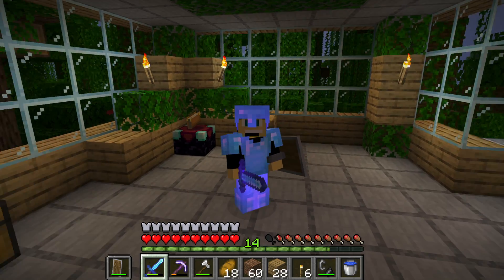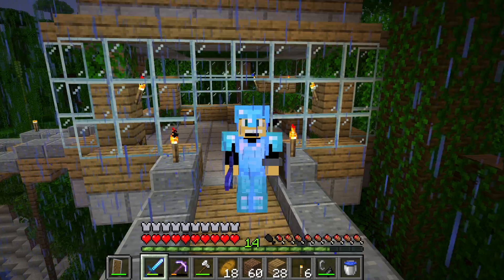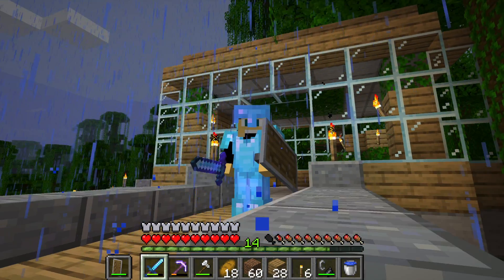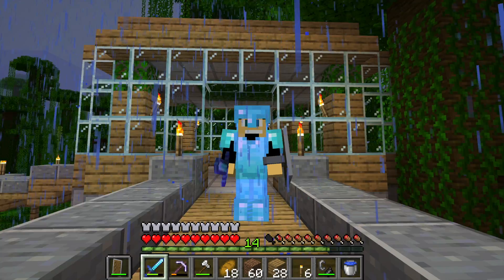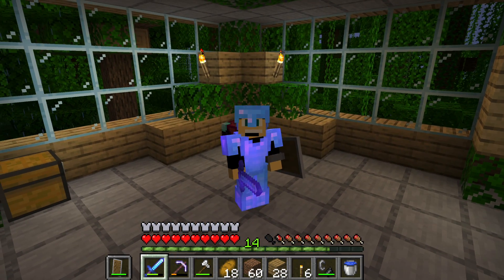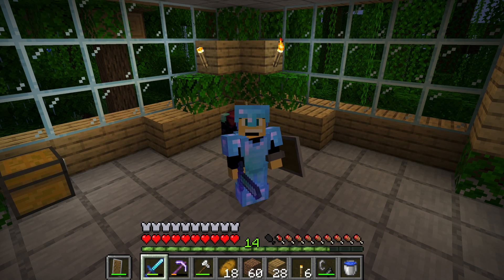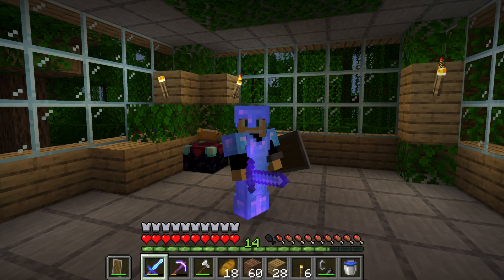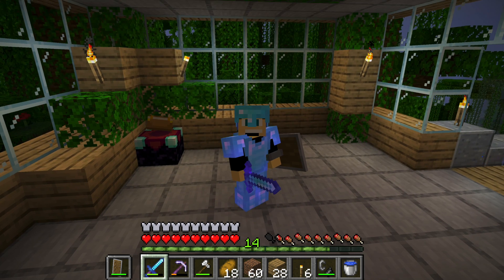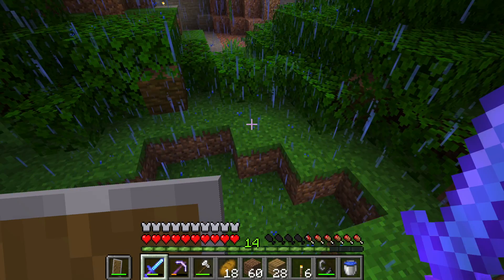Oh yeah guys, it finally happens — we have diamond armor and we're polishing it off, getting it nice and clean in the rain right here. Now we're going to head over to the skeleton grinder — well, soon to be the skeleton grinder — and we're going to turn it into such. To do so I might need some more buckets of water and cobblestone. There are a lot of resources I'll be needing, so we're going to look into that and see if we can figure it out.